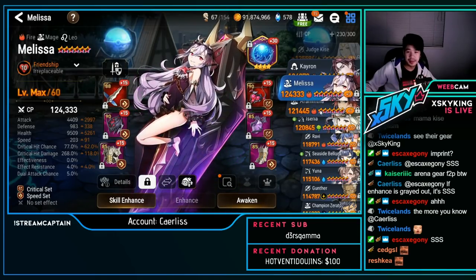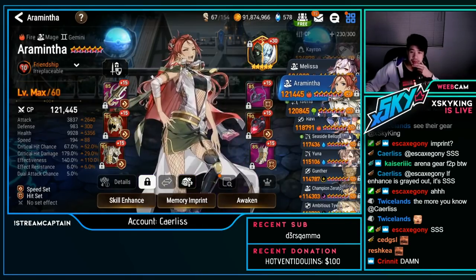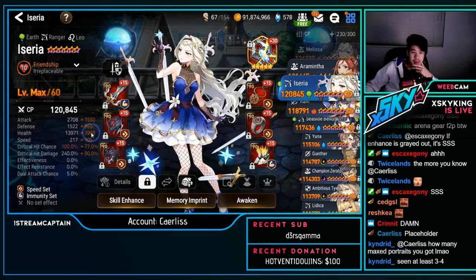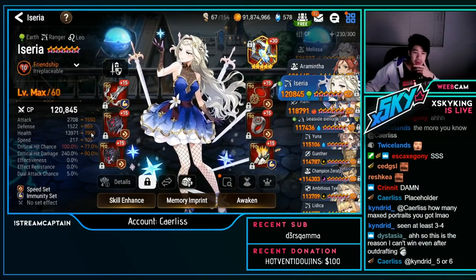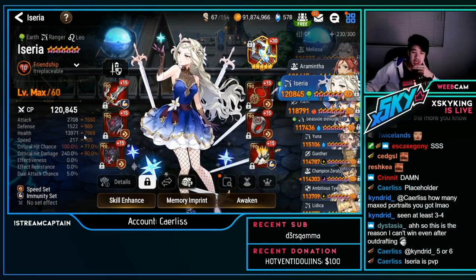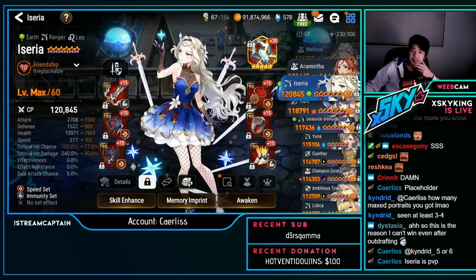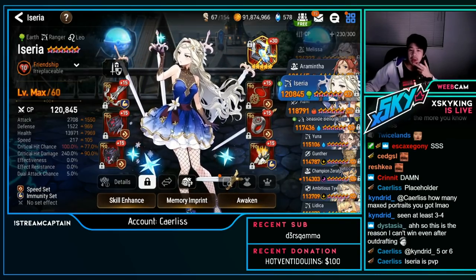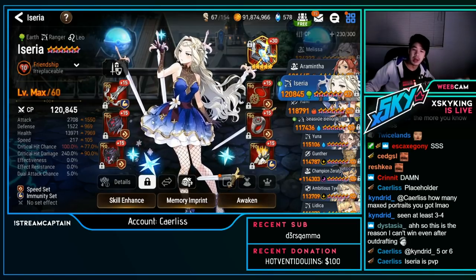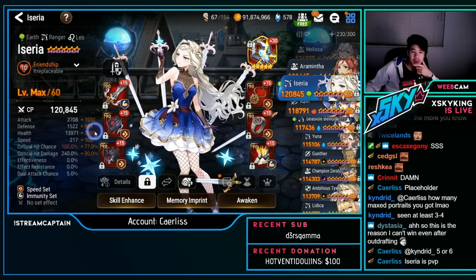Most of the next units — Melissa, Armintha — are probably PvE. Asseria actually has decent PvP stats: a bit of attack, 1.5k defense, 14k HP, 217 speed, 100% crit chance, 240 crit damage. It's not the tanky Asseria running Proof of Valor, but more of a hybrid bruiser — has HP and defense but also damage. Actually really nice.